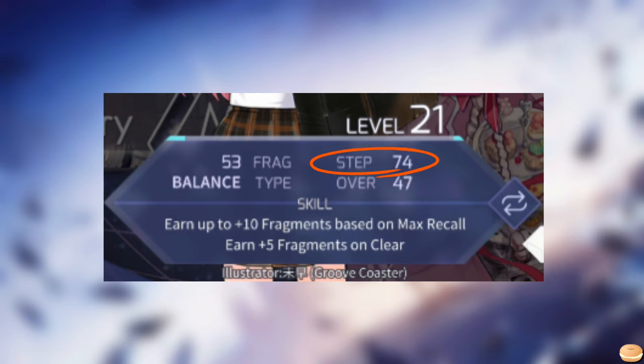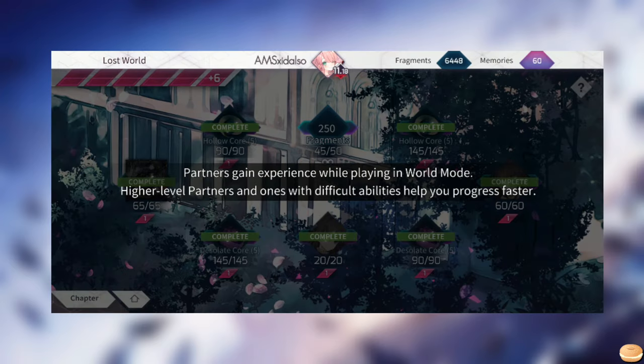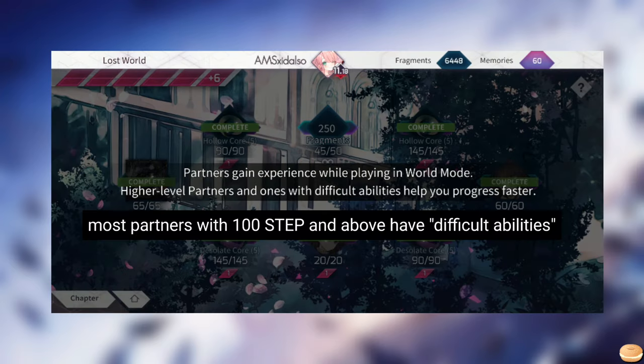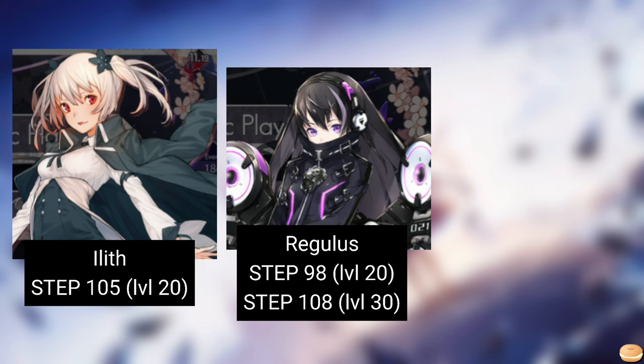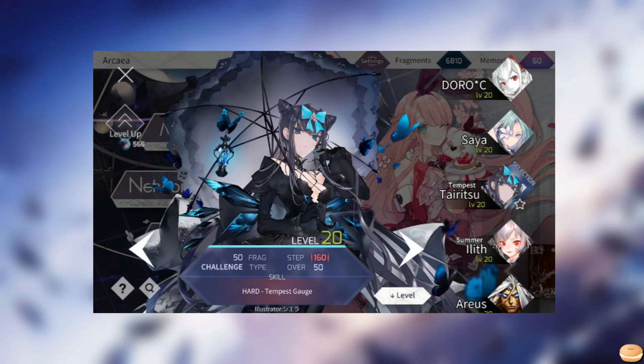As said earlier, what determines a partner's performance in World Mode lies in their step stat. For fast progression, you would like to use the highest step partners you have. Partners that have 100 step and above — equivalent to a 2x multiplier to your World Mode result — are generally the recommended choices, which are Lete, Brillante, Grievous Lady Tairitsu, Elite, Regulus, Summer Elite, and Tempest Tairitsu.